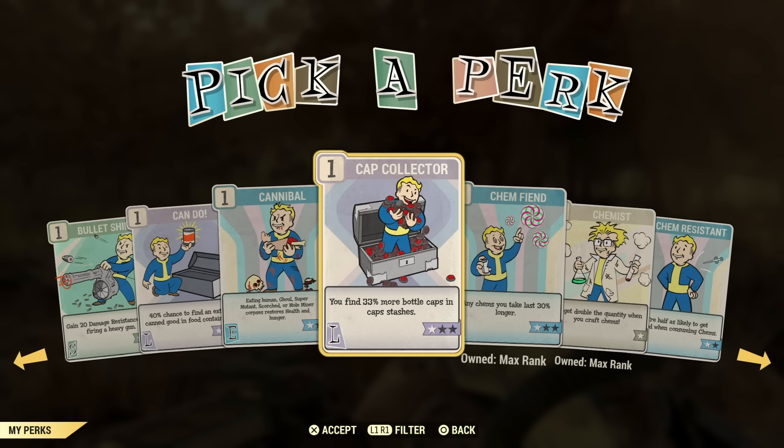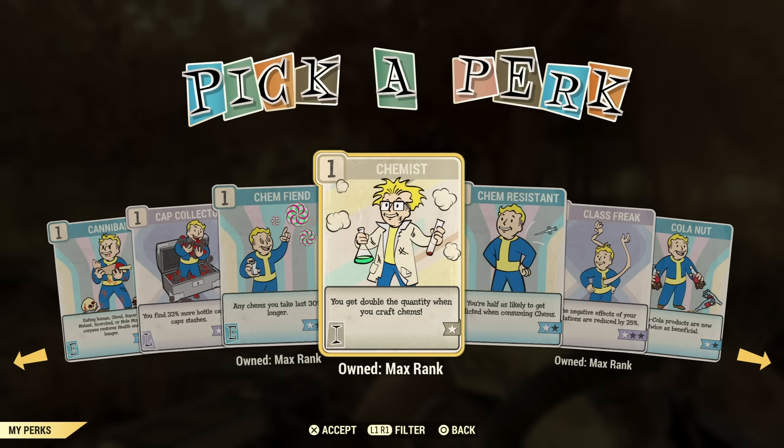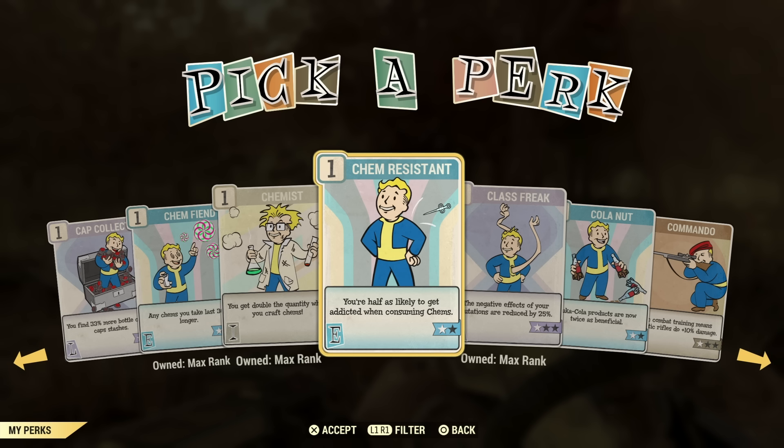Cap Collector — if you want to collect more caps from the stash boxes, but I wouldn't use it. Chem Fiend is another good one — it'll make chems last longer. Very good for intelligence builds; if you're using Berry Mentats, they'll last 10 minutes rather than five. Chemist is another great one to have if you're crafting Stimpaks, Radaway, or Disease Cures — this is a must perk to have in your back pocket if you decide to craft those. Chem Resistant is not one I would really use.